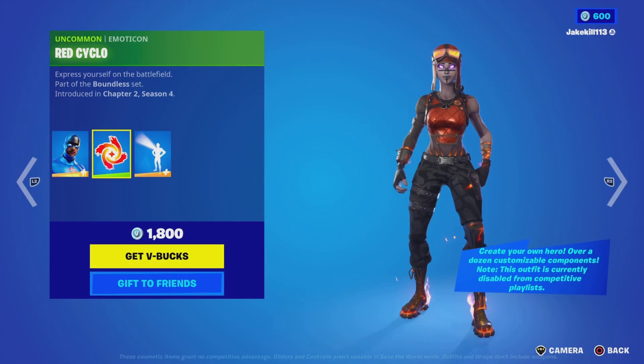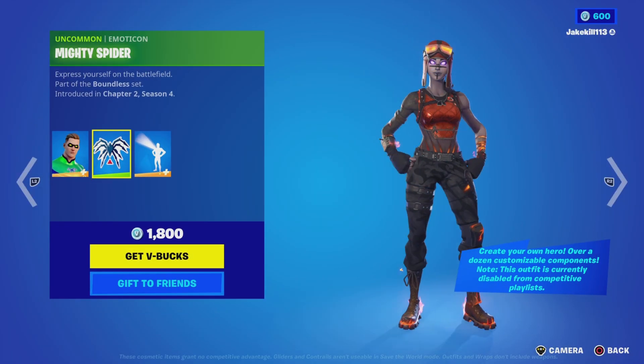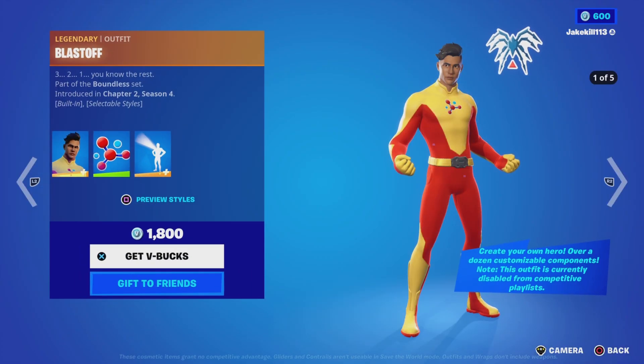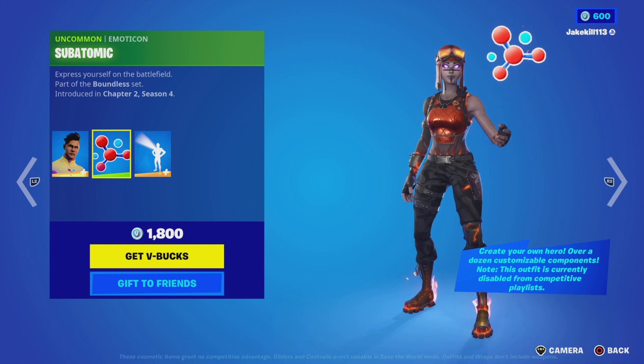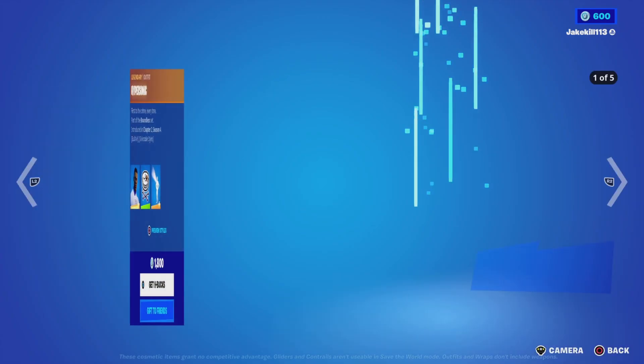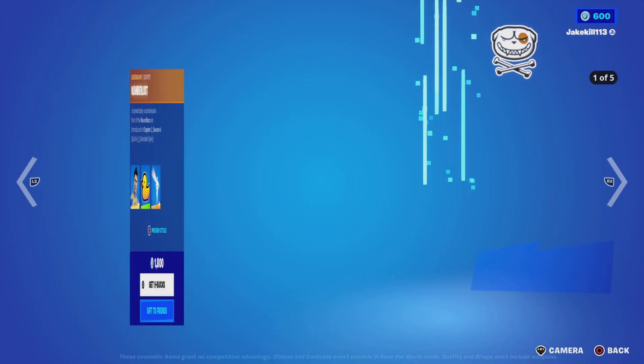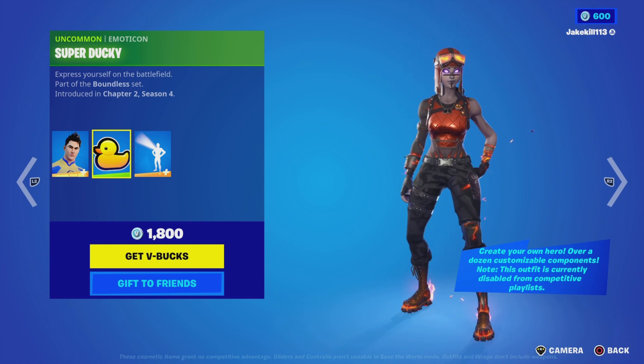We've got Mighty Vault with the Psycho Hunter emoticon, Blastoff with the Sub-O-Matic emoticon — sorry if I pronounced that wrong — Sonic with the Bone Dog emoticon, and Wonderlust with the Super Ducky emoticon as well.